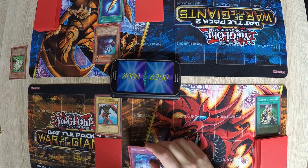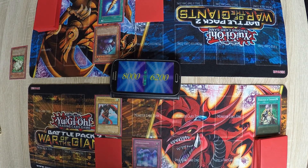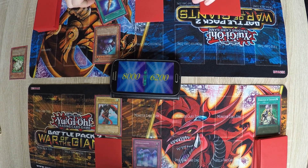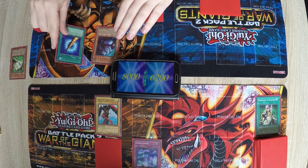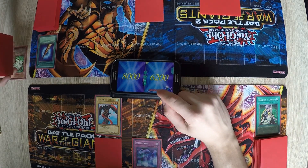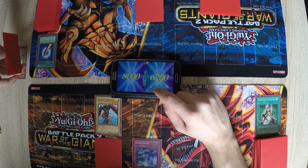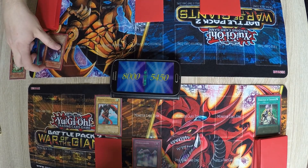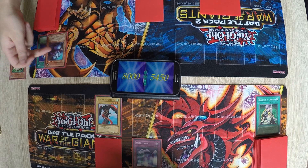Enter battle phase and attack your Harpie's Brother. I will activate Mirror Wall, so your attack gets reduced by half — it's 1050, right? Yes. So that's 750 damage.